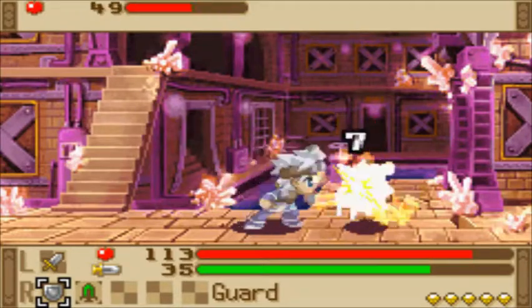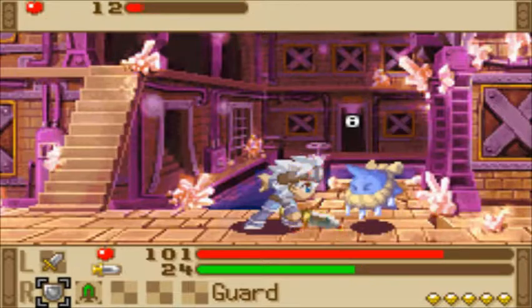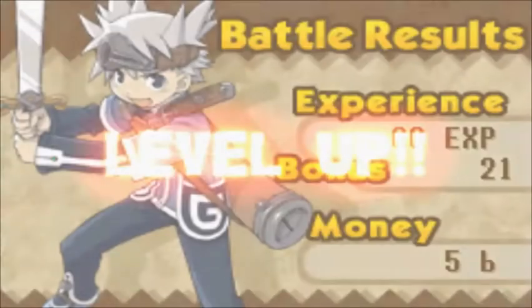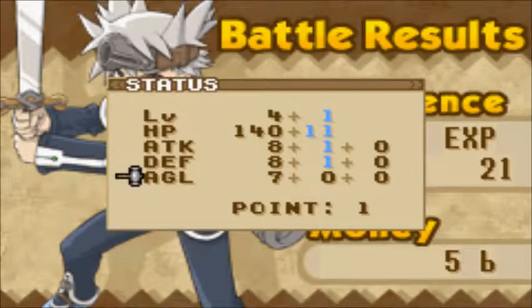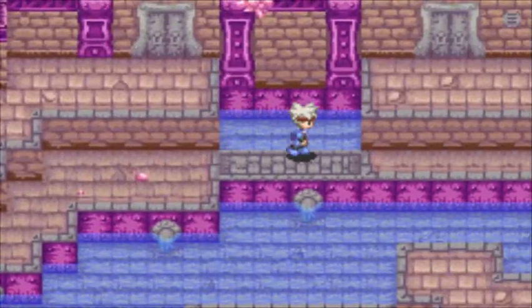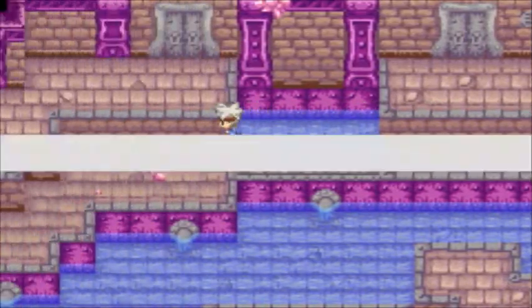Tougher enemies do take more durability out of your weapons. But naturally as I keep using it, my technique goes up with it, and I will go through weapon durability a lot slower. We'll keep agility even with everything else. And some free iron ore — always handy.